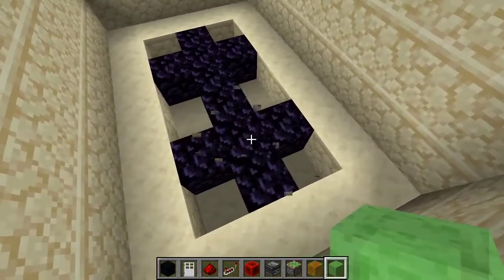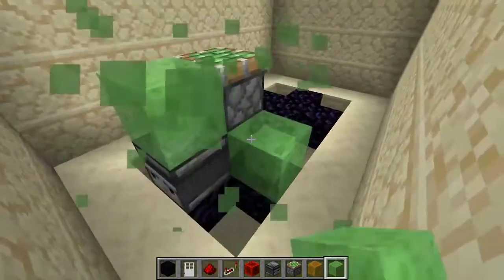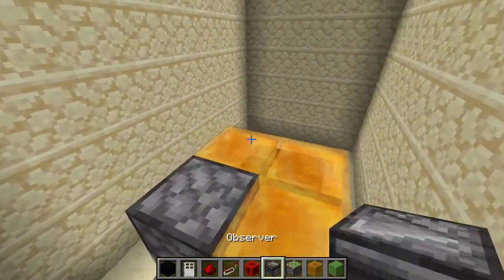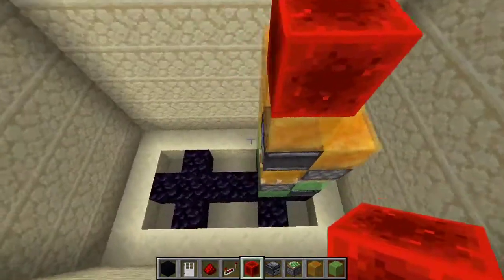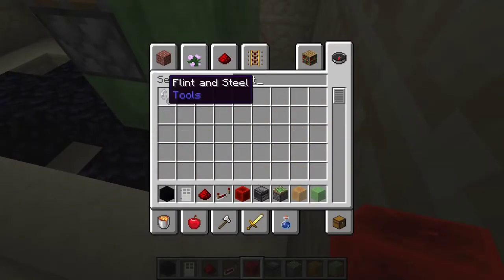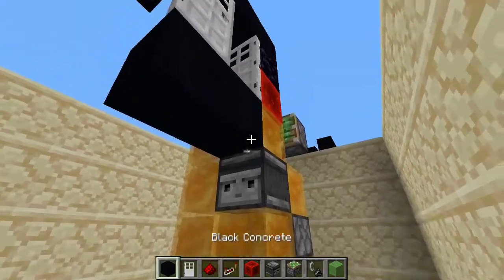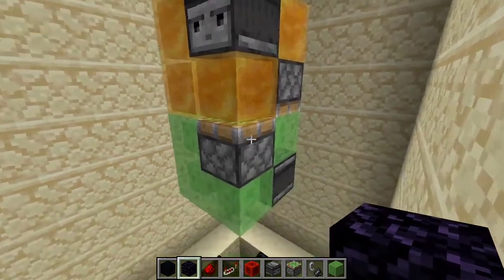I think if we were to do something like this, which will face down — so this is going to have to be sticky honey blocks, into something like that. And then we can have our redstone block right there. So in theory, if we just get our activator here and do that, if it goes up — now if we activate that, it does not go down.